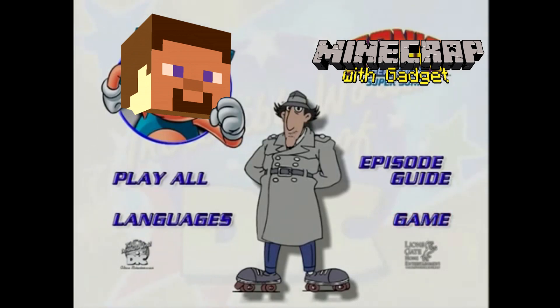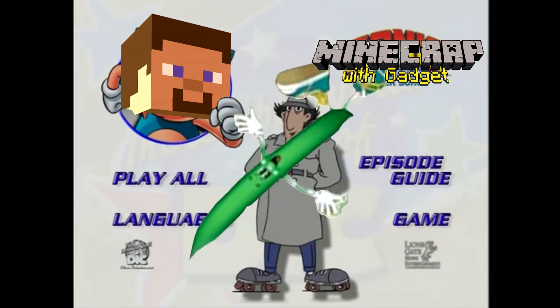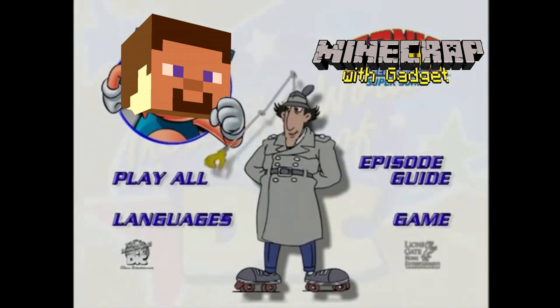Whatever brick you want to press, just move the glow to it and press. When you press a button, something new will appear, so don't be surprised. This button will play Minecraft. This button will take you to a new menu that will allow you to select your favorite thing to do with Minecraft. This button will do the review.